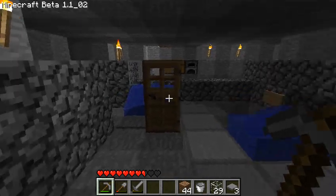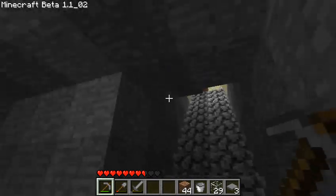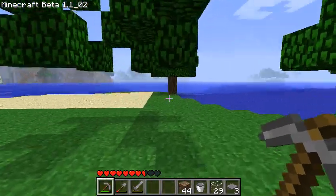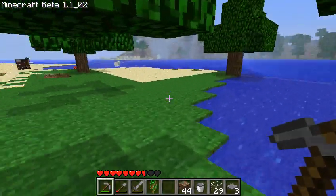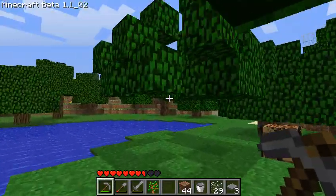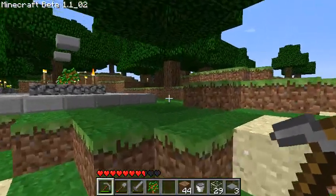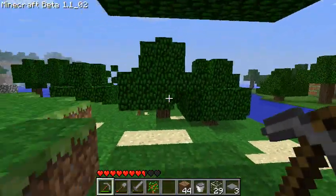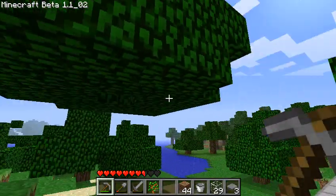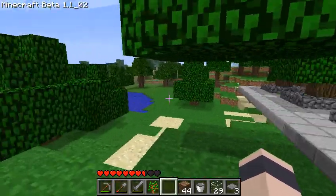Hey everyone, episode 5 here. So as you've probably already heard, Minecraft has made the change from alpha to beta, which actually means very little at the moment. A lot of people were upset with the recent patch, but I myself absolutely love it. Notch has fixed the tree issue — two saplings once again fall from trees, which is awesome. I've been waiting for that for a very long time.